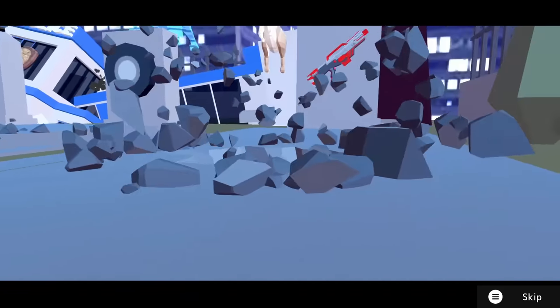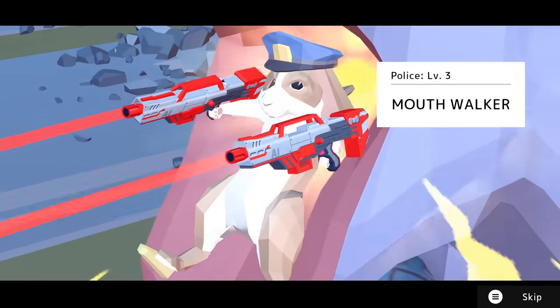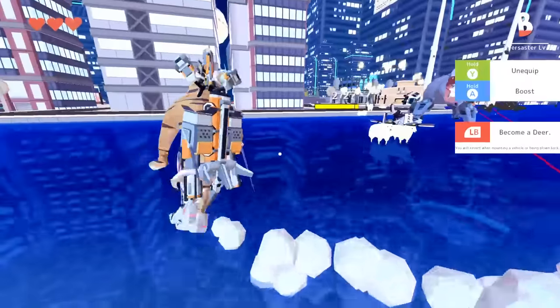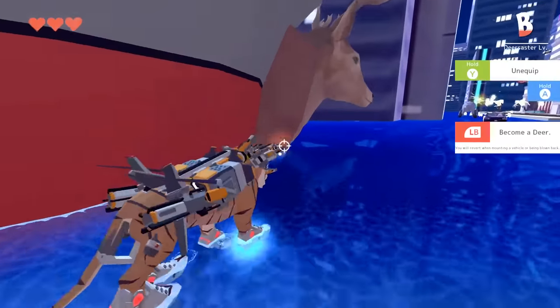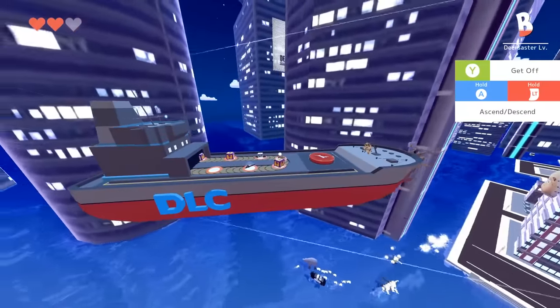We've got the rabbit walker. I love the look of this guy. He's so cool. Mouth walker. This game just gets crazy chaotic when there's enemies everywhere — there's so many of them. Maybe I can run him over with the boat. Let's jump in the boat. The boat flies! What?